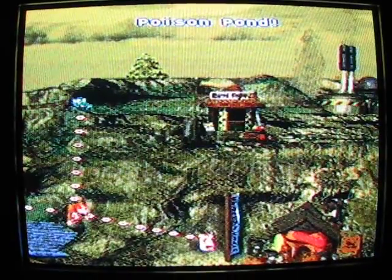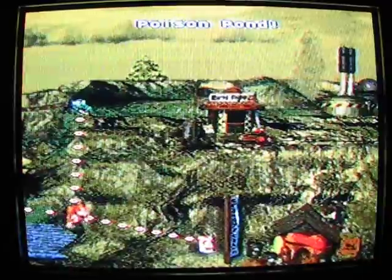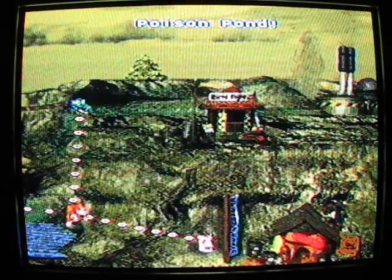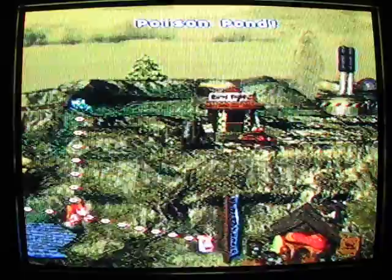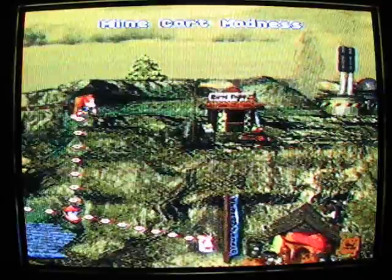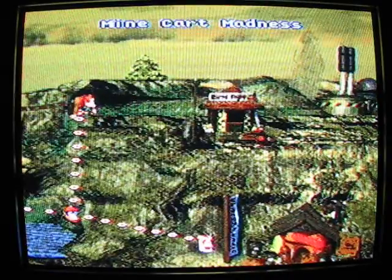One thing I forgot to show you guys: see that exclamation point next to Poison Pond? To the right side, that means you found all the bonus areas in that area. Since there's no bonus areas in Poison Pond, it's automatically complete. You can use those exclamation points as a checklist of all the levels you need to find bonus zones on to get 100%.